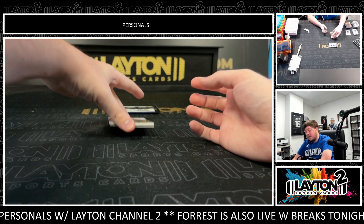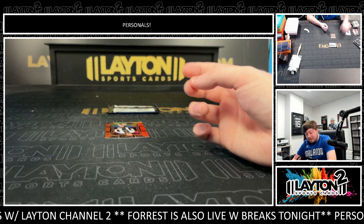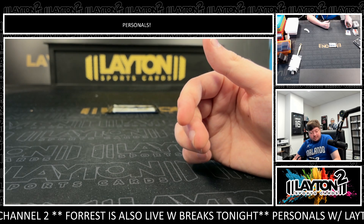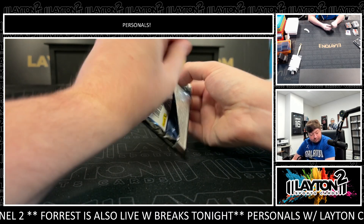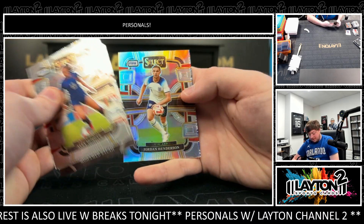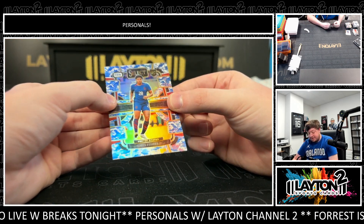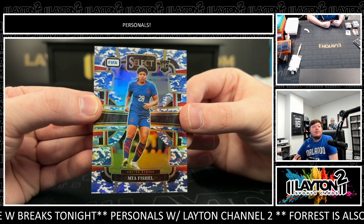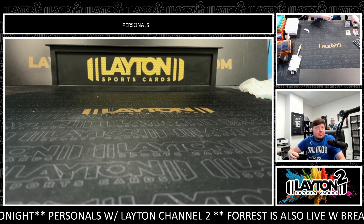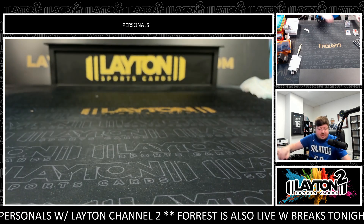There's a Trent Alexander-Arnold on the jersey. Got a Dukes to 49. Silver of Henderson and Camo of Fischel, 299. All right, John, that will do it, man — that will do it for your two boxes, 23-24 P-Select FIFA Soccer Hobby. Appreciate the aura as always. Get that right out to you.